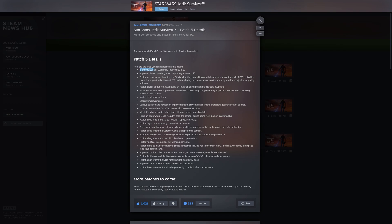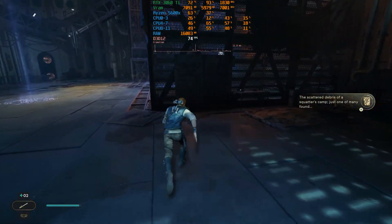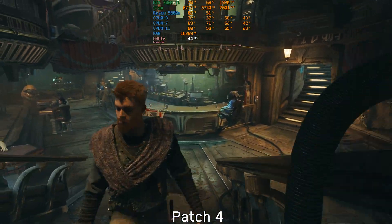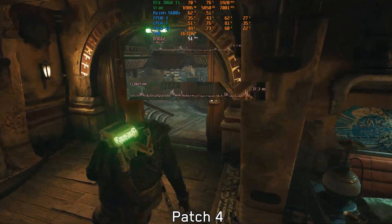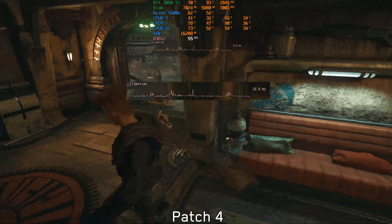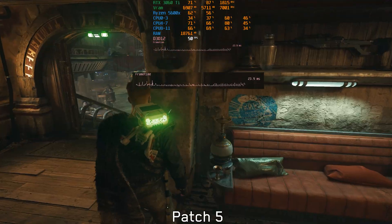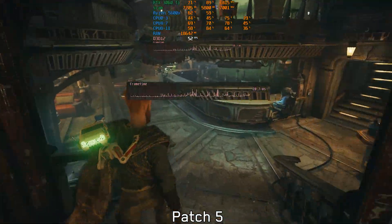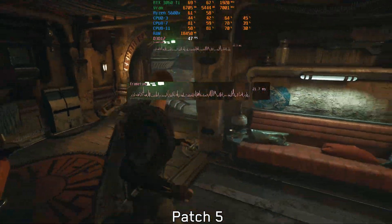Let's start by taking a look at the patch notes. We see improved content caching to reduce hitching, and a fix to mitigate traversal stuttering, which really plagued this game. With the previous patch, entering this saloon caused a massive stutter — a noticeable spike in the frame time graph — and it's repeatable, meaning this is a traversal stutter and not a shader compilation stutter. In the new patch, we can see the same behavior with the same intensity, and after playing with the new patch I can confirm that traversal stuttering has not been reduced.